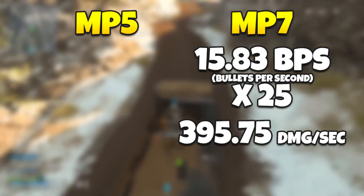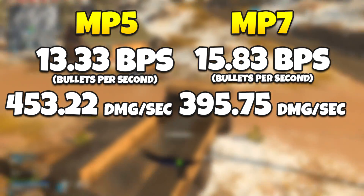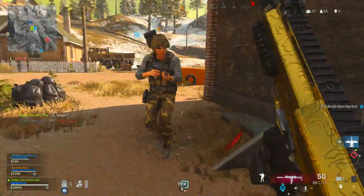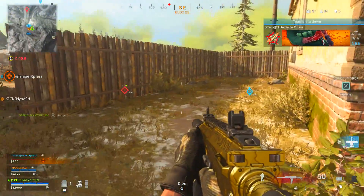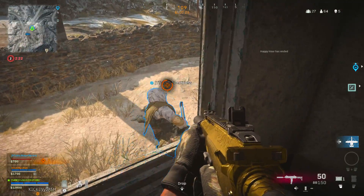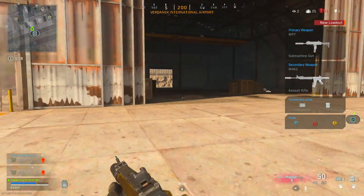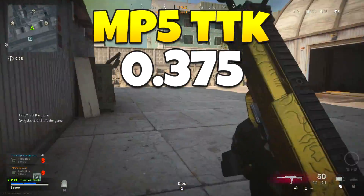The MP7 does do less damage than the MP5, but there's a lot more to account for. Health is set to 100 and armor is 50 per plate, so a fully armored player with three plates has 250 total health. The MP7 will take 0.473 seconds to kill someone up close - less than half a second. The MP5, doing more damage per second, will take 0.375 seconds - a full millisecond less than the MP7.